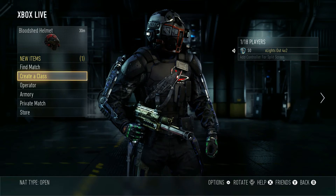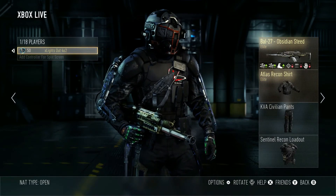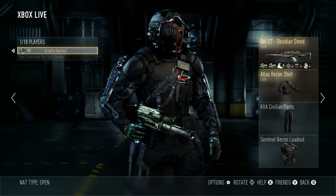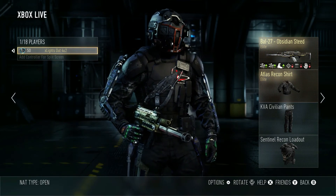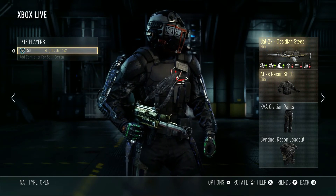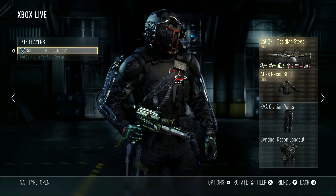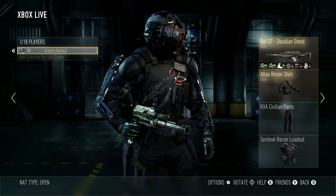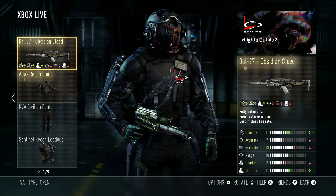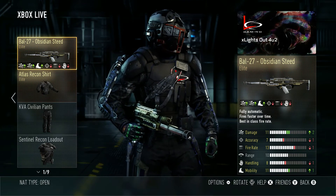Here we are on the home screen of Call of Duty Advanced Warfare, and you can see my soldier in front of you. You may also notice that I have hit Master Prestige. I did that earlier today while competing in Clan Wars — that's the reason the video has come out late. I kept going for it, and it paid off because if you look to the right, you'll see the BAL-27 Obsidian Steed, which is considered by many to be the best gun in the game.